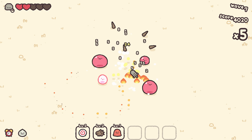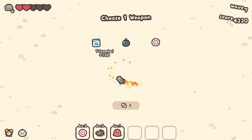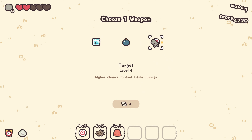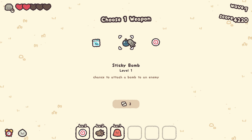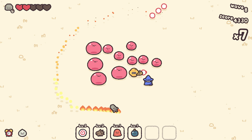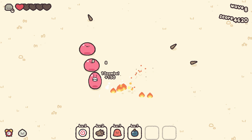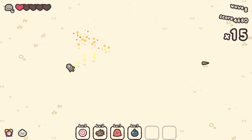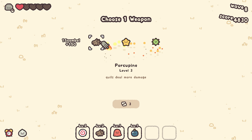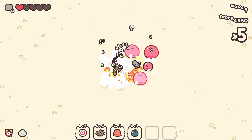God damn it, those clouds are taking out my hearts. I guess I should have taken the two other things. Level three Target — we'll do sticky bomb. Nice, that's what I'm talking about! I have to be careful when enemies are still in their animation. Let's do porcupines.